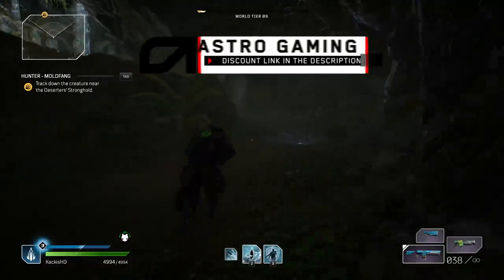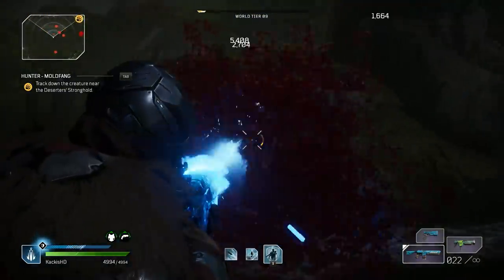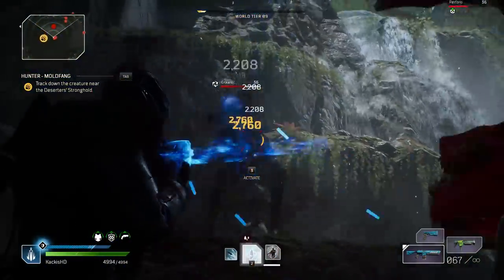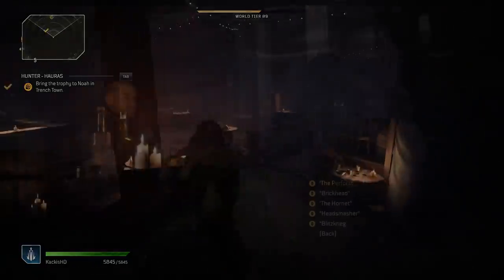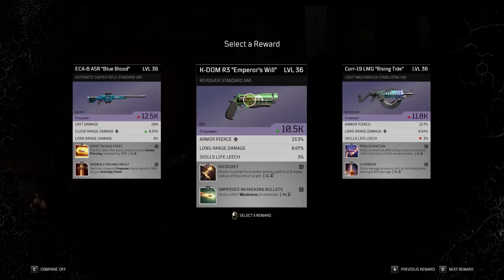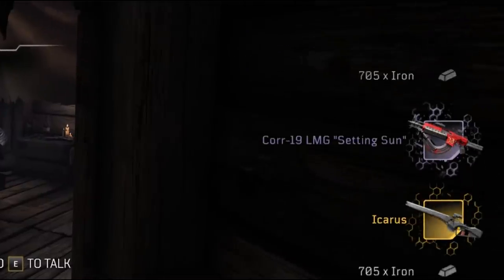Some much easier ways to get legendaries in a lot of people's eyes are wanted missions and hunt missions. These are denoted by either the sniper scope symbol for wanted missions or the animal footprint for hunt missions. You'll find them randomly when exploring the world and going through the campaign, then you complete them and go back to Trench Town to hand them in. Wanted missions always give a choice between three weapons, and hunt missions always give a choice between three armor pieces. There are 10 of each available, and if you do all 10 wanted missions, you're going to get a guaranteed legendary weapon when you turn them in.